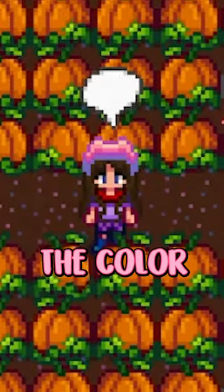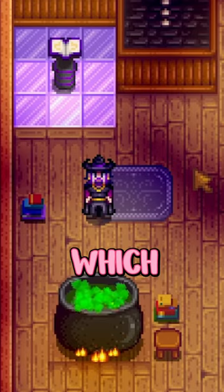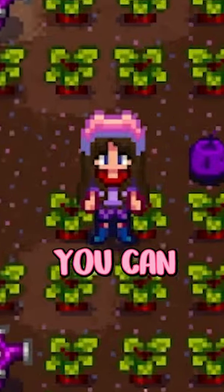Did you know you can change the color of your Junimos in Stardew Valley? I can show you how. By placing any of these gemstones inside of your Junimo hut, which you can get from the wizard for a pretty penny, you can have any color you want.